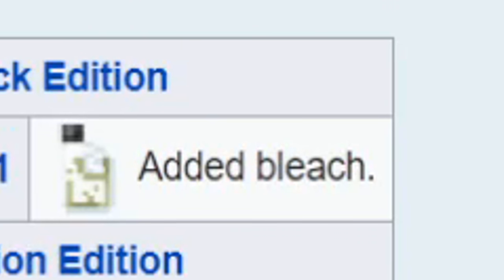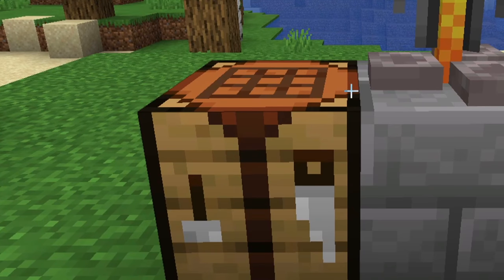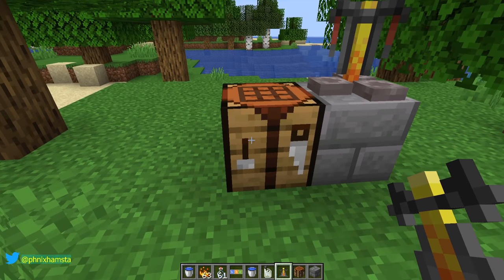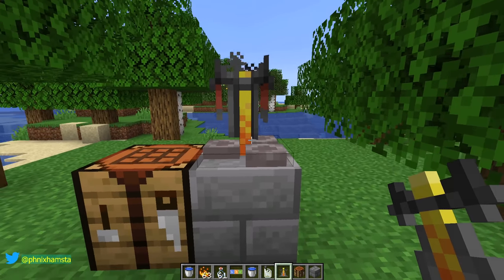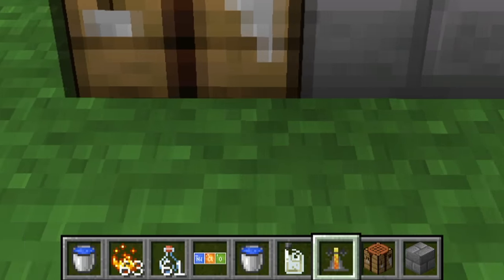So as dissatisfied as I am, you know what I'm gonna do. I added it to Java Edition. We don't have a lab table in Java Edition, but we have a crafting table, a brewing stand, and a table. There's a lot of stuff in my inventory, but let me just walk you through it.